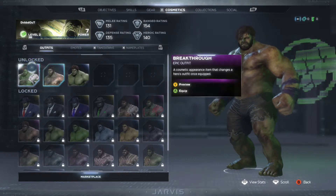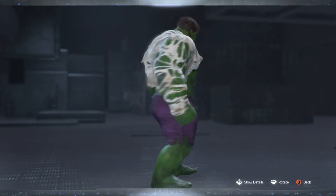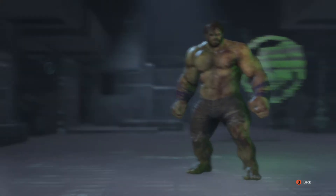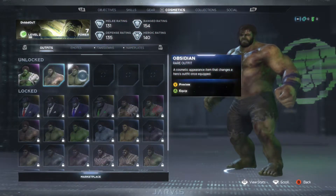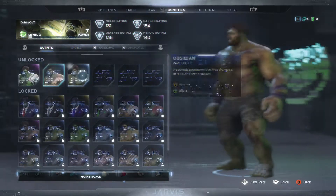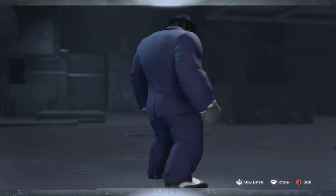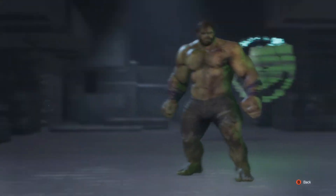These are the ones I've already unlocked. We're going to start off with the Breakthrough skin, then we have the Broken skin, and this is the Obsidian skin. When we go down here we have a lot more skins — we have the Joe Fix It skin, then we have the Just Joe skin.